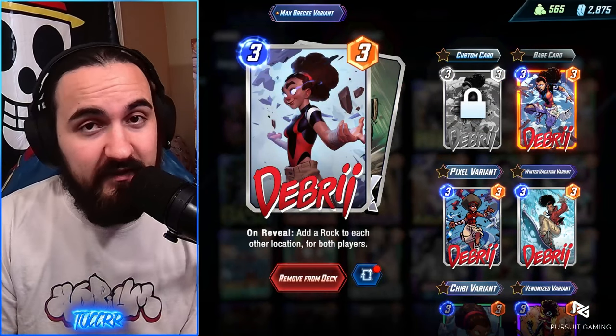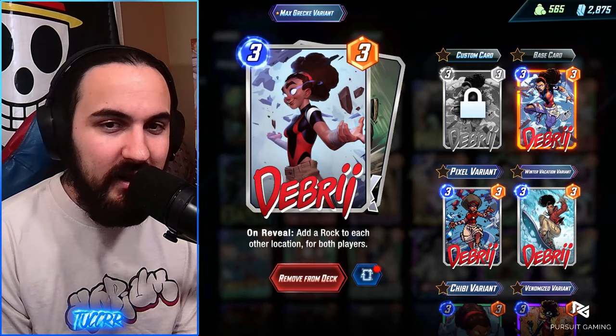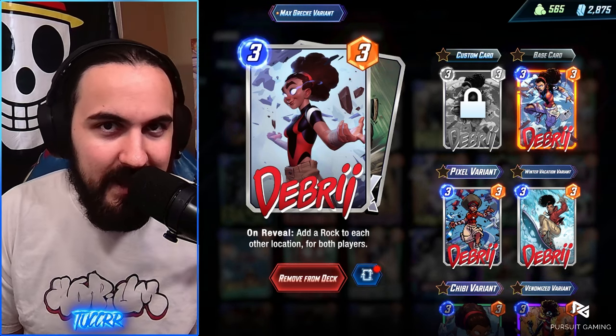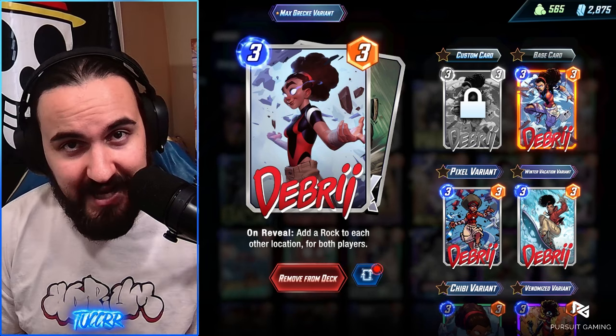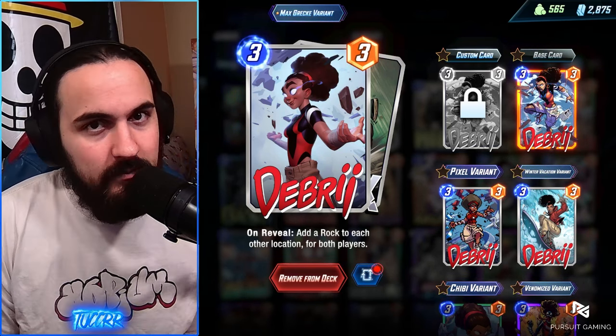Debris is a 3-3, gets buffed by Surfer, and her rocks do get buffed by Patriot. When Debris sends out her rocks, it's in a good place right now trying to limit what your opponent can play via clogging. These rocks also allow you to get Mockingbird out earlier because they are token cards that did not start in your deck. Both rocks count as two cards on the field that decrease your Mockingbird by two, so your Mockingbird goes from a 5-9 to a 3-9.